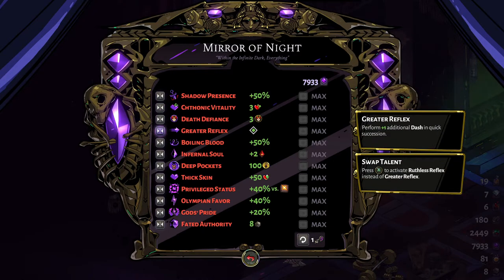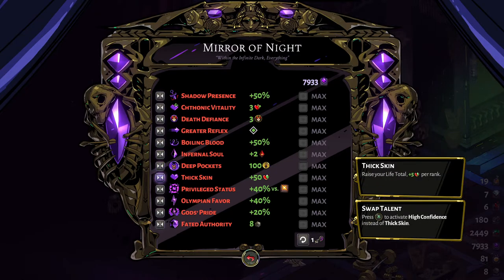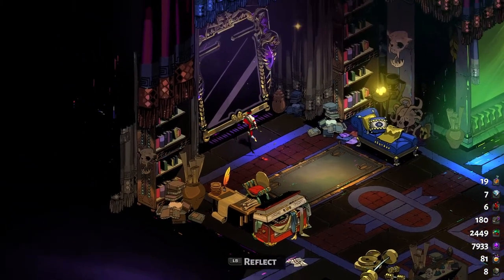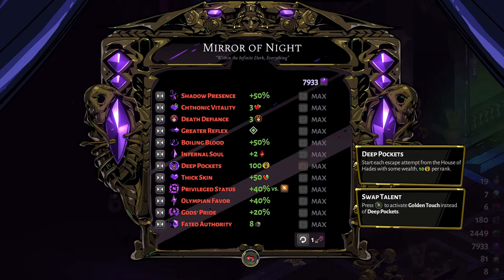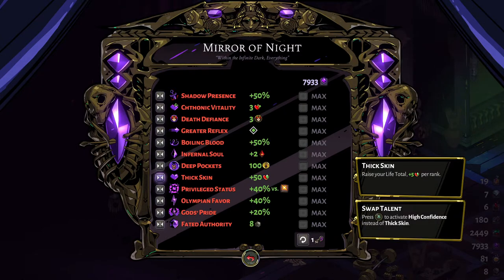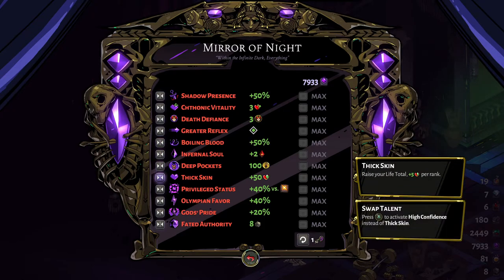To unlock more than those four upgrades, you're going to have to spend five Chthonic Keys. Those five keys will unlock Boiling Blood, Infernal Soul, Deep Pockets, Thick Skin, and their alternatives. I'll go first to the most important one: Thick Skin. It gives you five health per rank and you can get up to 50 extra health when maxed out. By default you have 50 health, so Thick Skin gives you 100 total. More health means more survival, and you should go for Thick Skin straight off the bat after unlocking those four upgrades.